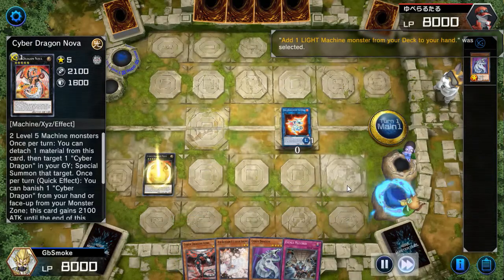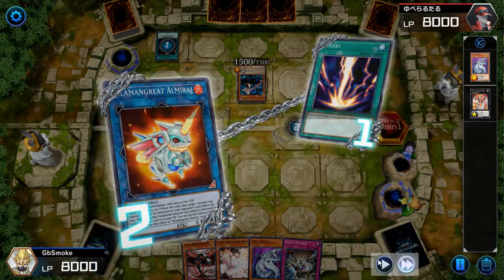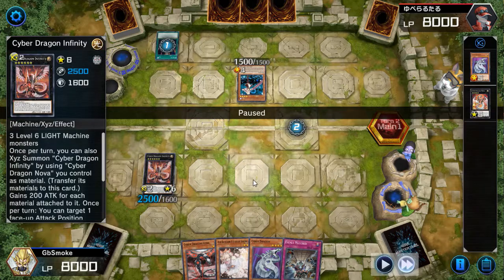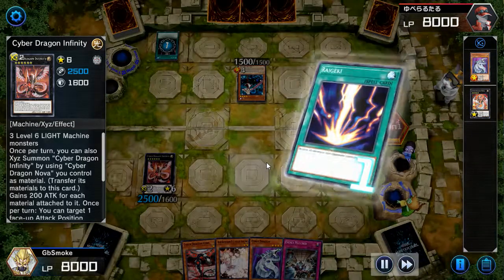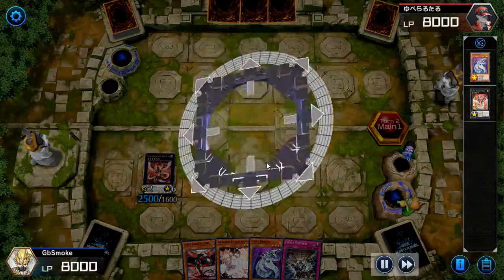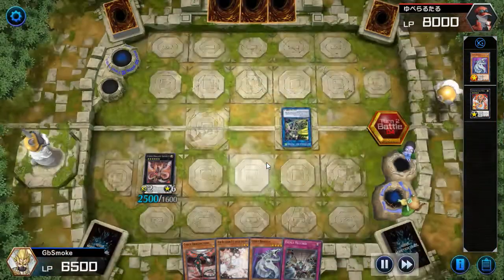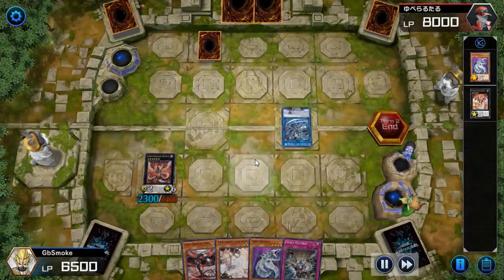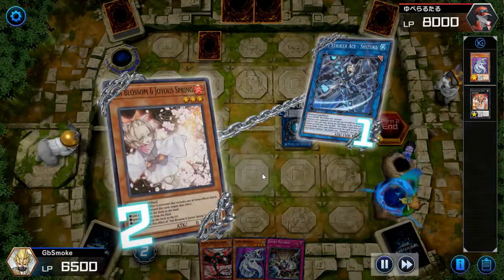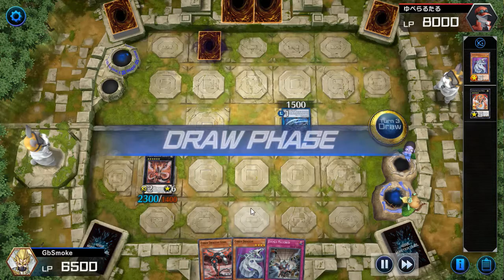He Veilers my Nova, so I don't get to bring out a Cyber Dragon — which is perfectly fine. I go into Pyropet to search out a Core for follow-up next turn, then go into Infinity. He's playing Sky Strikers and goes for Ray, summons Ray, and goes for Raigeki. Instead of negating with Infinity, I chain my Almirage to tribute himself off in order to protect Infinity from being destroyed by the Raigeki, since Infinity was the one I didn't want to die.